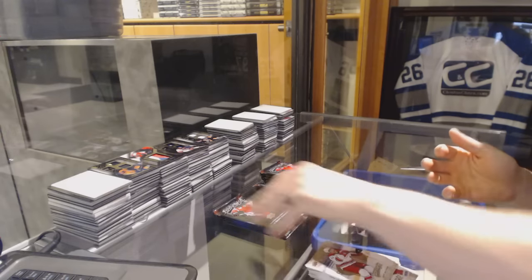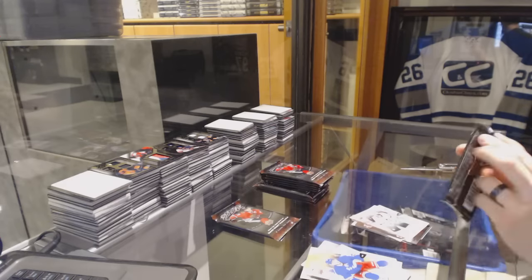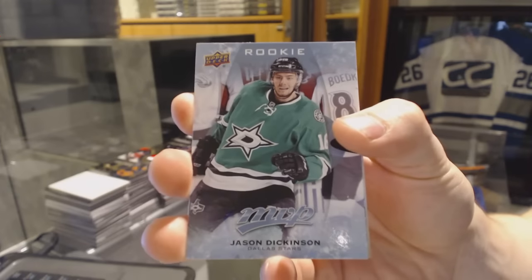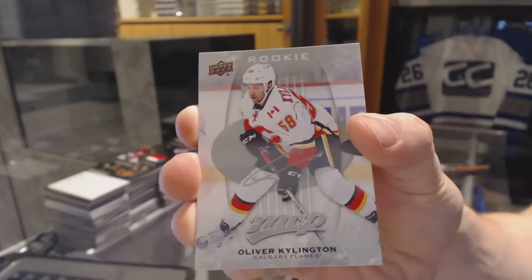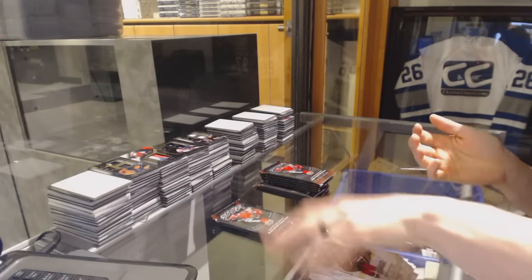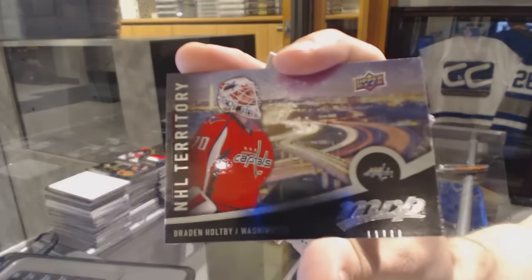Silver Jake Muzzin. Rookie of Jason Dickinson. And we've got a Silver Rookie of Oliver Shellington — Oliver Shellington, Silver Rookie. NHL Territory Brayden Hulpey.